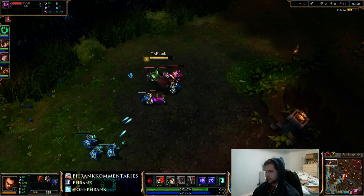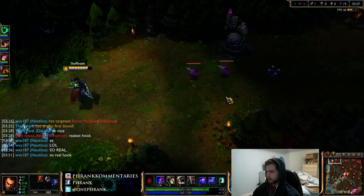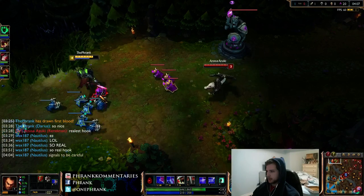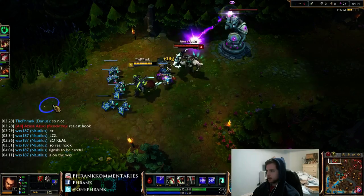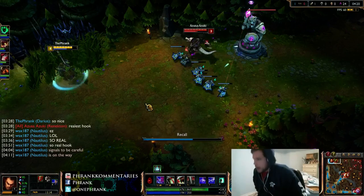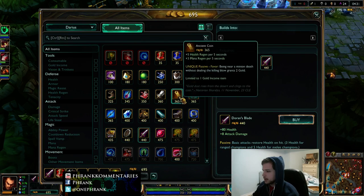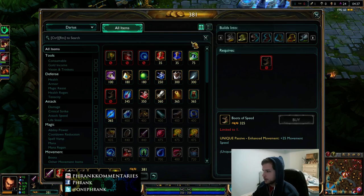That was pretty good. I feel like I'm off to obviously a very good start against Renekton — I felt like I was doing well even without the gank, but that's going to be very helpful. I've got enough HP to not worry about what this guy's outputting. I'm going to make him farm under tower. When I go back, I'm going to rush my Sunfire. I'm feeling pretty confident with what I've got going.